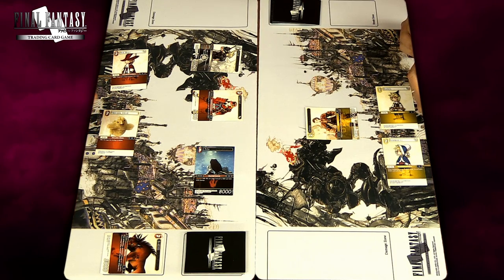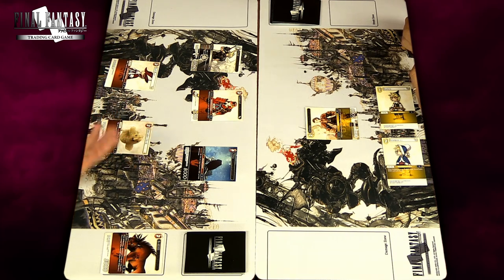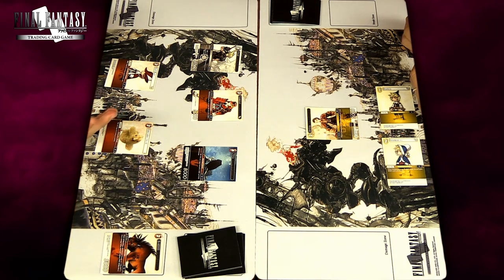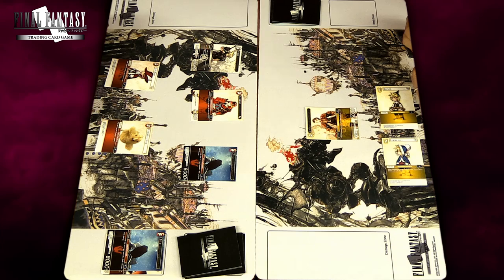Now let's take a look at the player's turn — it's always made up of the same series of phases. The first phase is called the Active Phase: any card that was in a dull state you put back in active mode. Then comes the Draw Phase where you draw two cards. Then Main Phase One begins, during which you can play characters or use special abilities — for instance, discarding a Tifa gives two fire crystal points to play a backup in dull state.